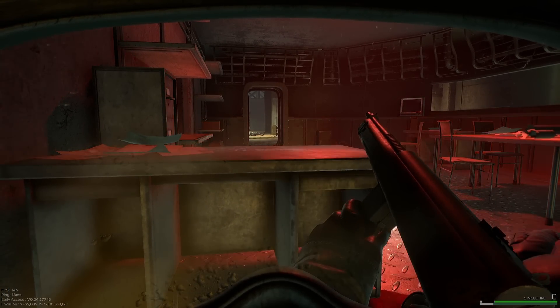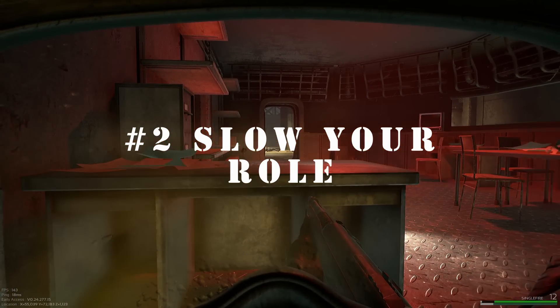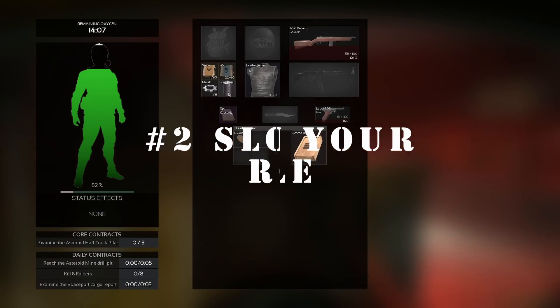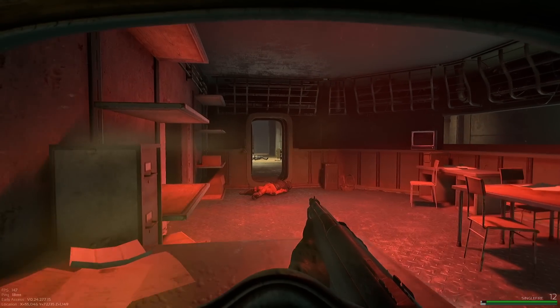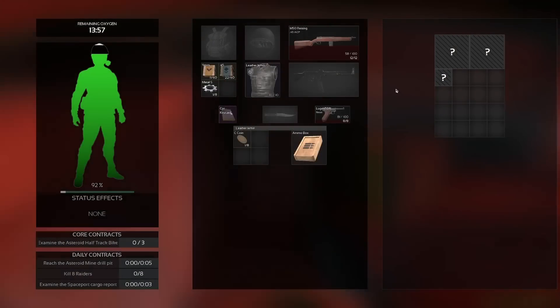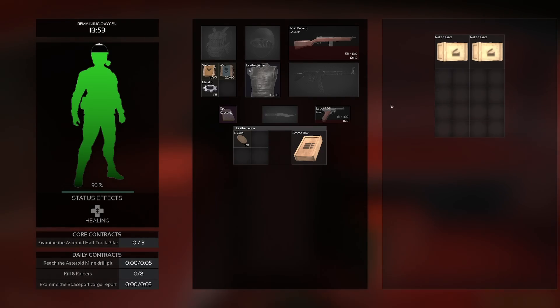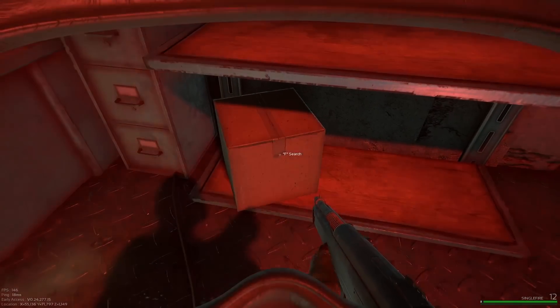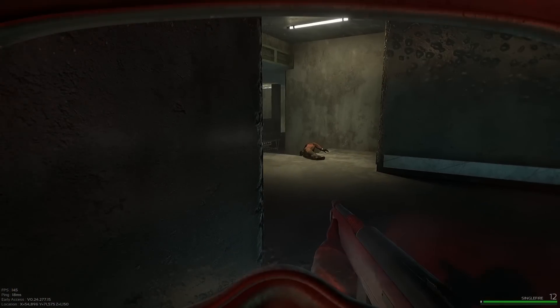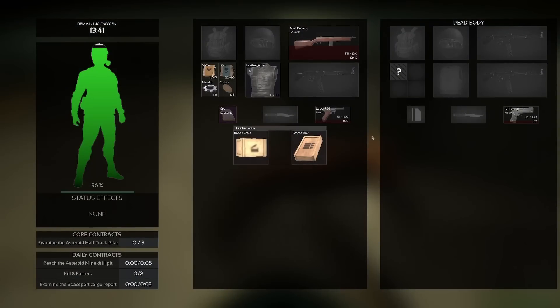Moving on to tip number two: slow your roll. You might be used to shift-W-ing in other games, but you'll find yourself getting killed in Marauders doing that. Movement in this game is a lot slower than, for example, Call of Duty. It's not as slow or heavy with inertia as Escape from Tarkov, but I would say it's somewhere in the middle. Once you're in the game, there's really no minimap — there's no map period in the game at all.